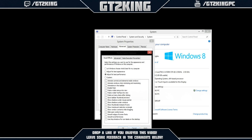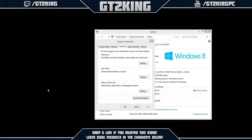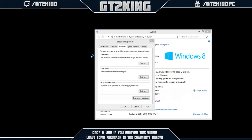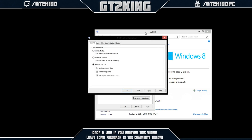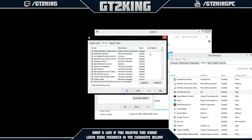For the final step in the computer settings, press the Windows key and R to open the Run dialog, and type msconfig. On the Startup tab, open the Task Manager and shut down any programs you don't need on startup. On the Services tab, hide all Microsoft services and disable whatever you don't use often.